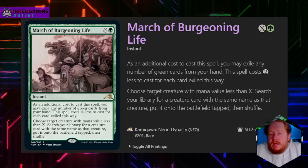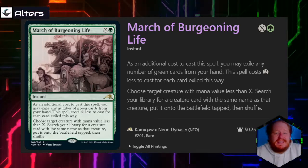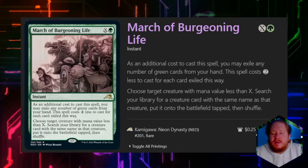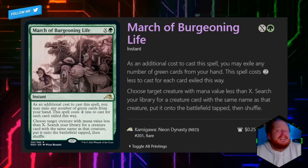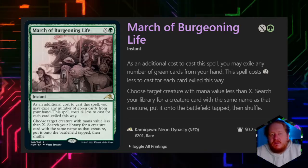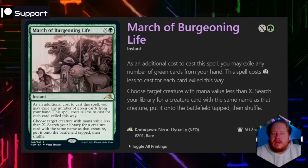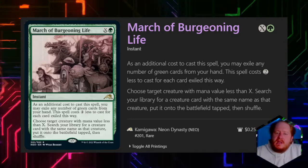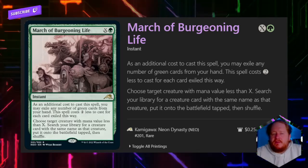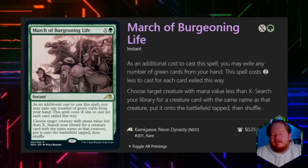March of Burgeoning Life costs X and a green, reducible by 2 for each green card you remove from your hand. We search our library for a creature card with the same name as a target creature with mana value X or less. In 90% of decks this is just bad — it's going to be okay only in decks where the creature literally says you can have any number of copies. The mana reduction makes it technically replayable, but it's not good for our format.